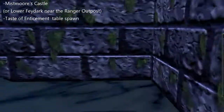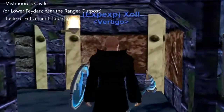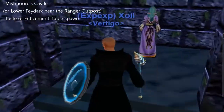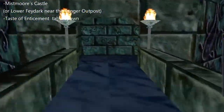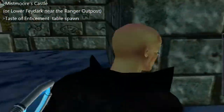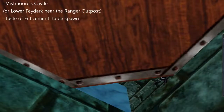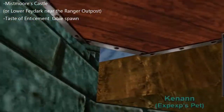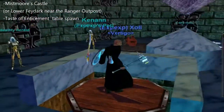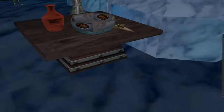Next, go to Muramite's Castle and you'll need to find a spawn named the Taste of Enticement. It spawns on a table in the tower area. I'll show you the area - this is another area I've never been to before I started this quest. Just click on that little elevator part and it'll come down. Go on it and it'll take you up to where you need to be. It spawns right on the table.